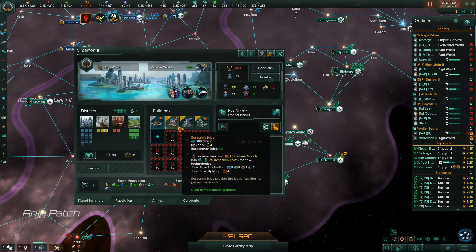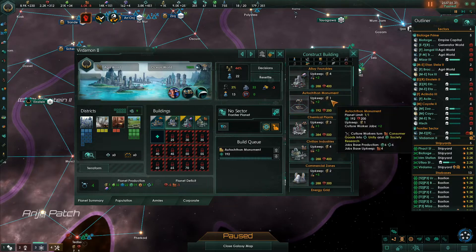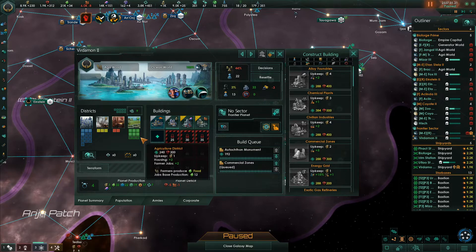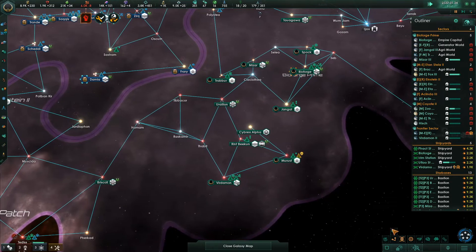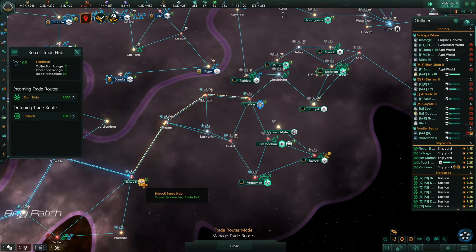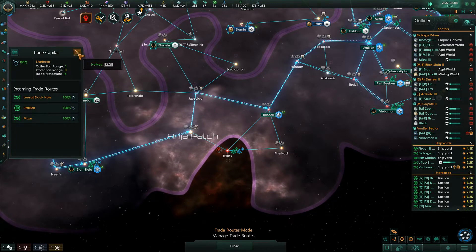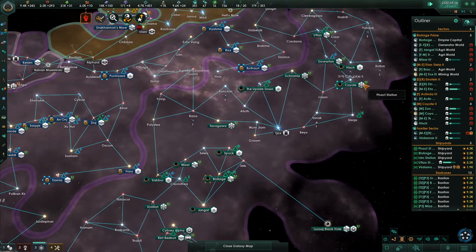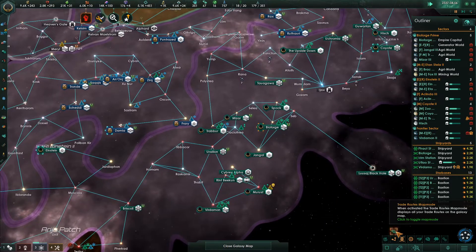This is one we took over - Verdamon, these are the humans, this was their homeworld. We're going to change this, replace that, and it had a lot of districts so we can max all this stuff out. We'll just leave that the way it is. As soon as you create a starbase it automatically connects itself to your homeworld - but you don't want that. You want it to connect to the next closest starbase so it becomes easy to see how many trade routes come into your homeworld.